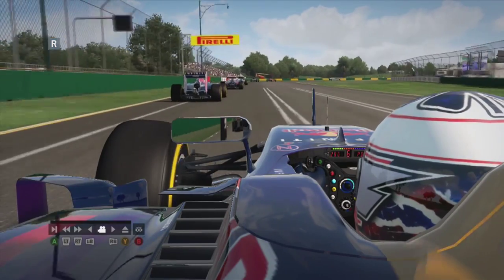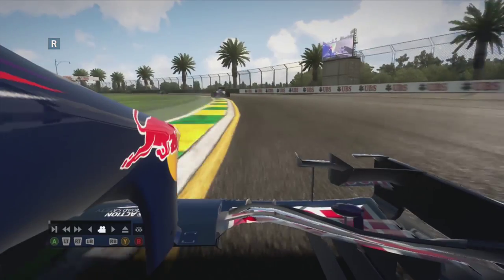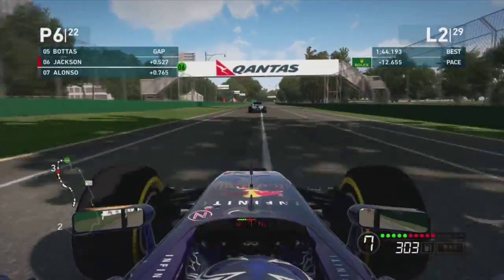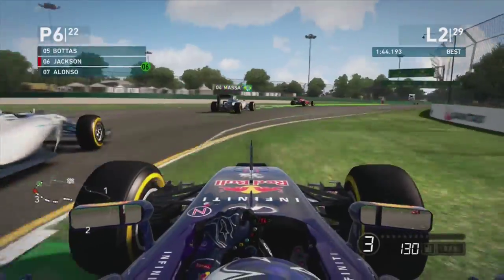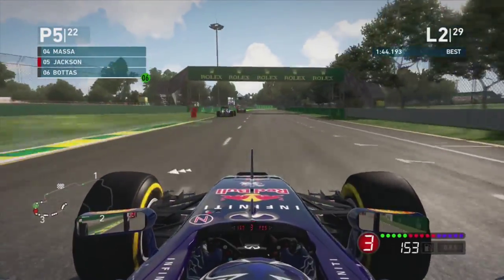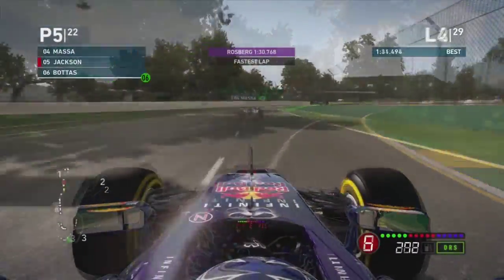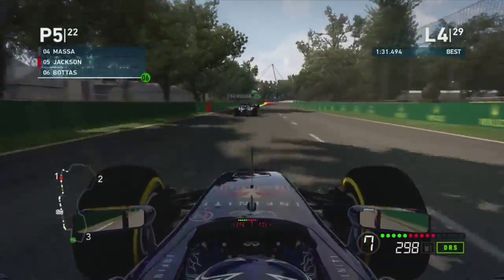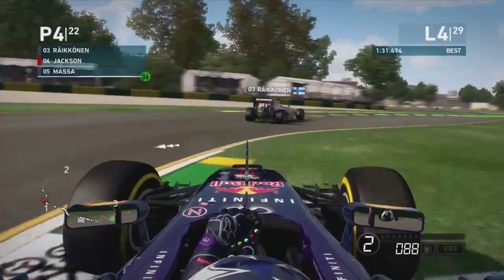We get past Alonso as well — dive down the inside in second gear and we get the job done. A nice clean move there. We watch the replay: dive down the inside, lock the front right a bit, but we get the job done. Now we close on the back of the Williams — Bottas goes very slowly through the corner, doesn't touch him but goes out wide, and we get through there.